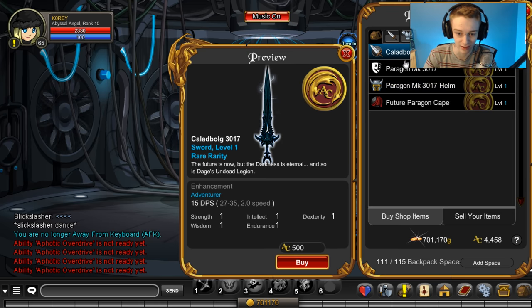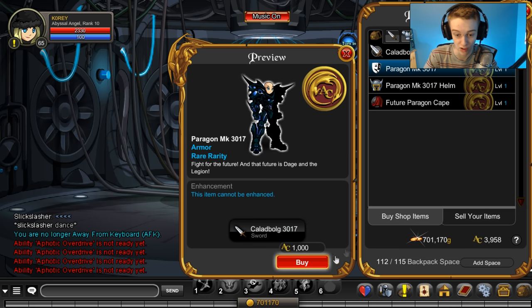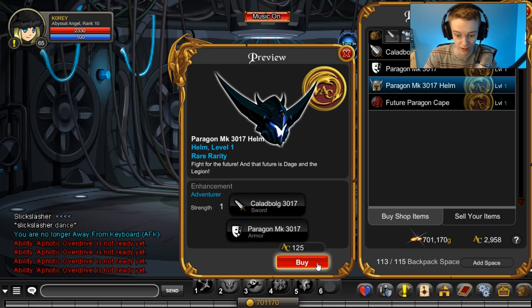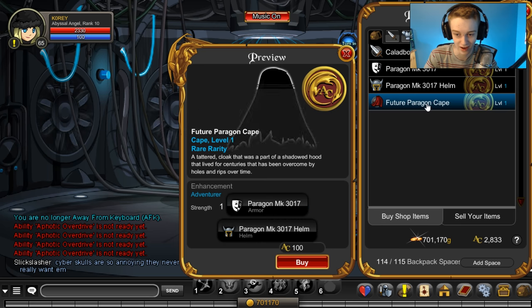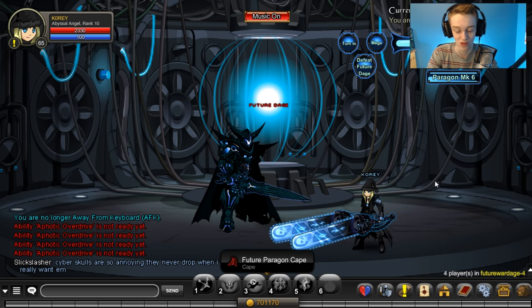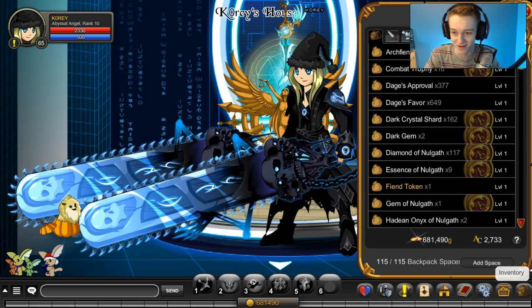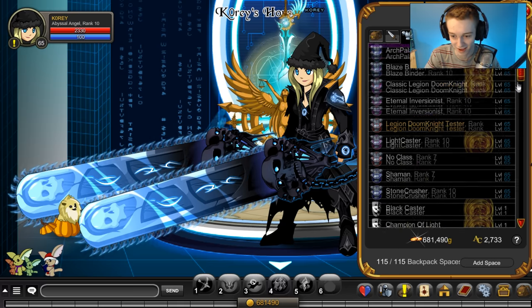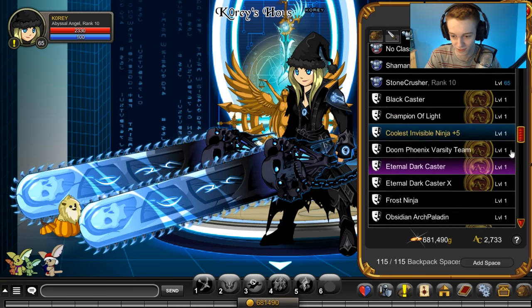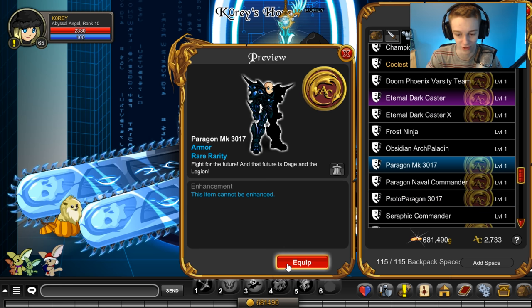Let's check out the new Paragon set. I'll purchase it and equip it so you guys can see the size of the items in game. That's 500 AC for the sword, 1,000 for the armor, 125 for the helmet, and 100 for the cape — our last inventory slot. Let's go to my house and equip everything.